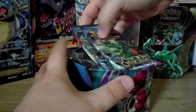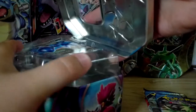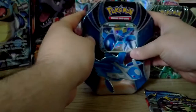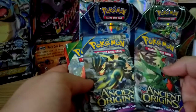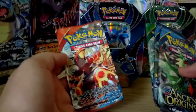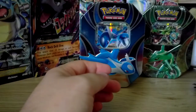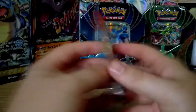I don't even know what packs we get in these. Let me just pull this back together. I can see Ancient Origins up there. I know we've got Ancient Origins but I don't know what else we get. So we get two Ancient Origins packs, one Roaring Skies and one Primal Clash. We've just got oldest to newest on these, so we'll start with the Primal Clash pack with the Primal Groudon on the front of it.